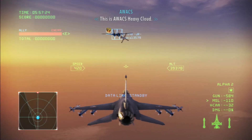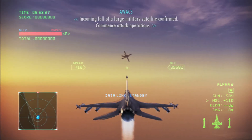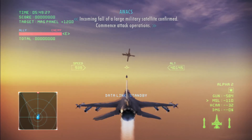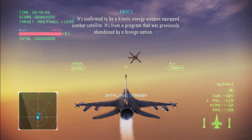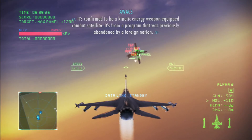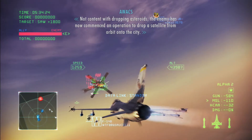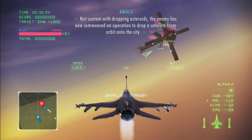This is AWACS Heavy Cloud. Incoming full of large military satellite confirmed. Commence attack operations. It's confirmed to be a kinetic energy weapon equipped combat satellite. It's from a program that was previously abandoned by a foreign nation. Not content with dropping asteroids, the enemy has now commenced an operation to drop the satellite from orbit onto the city.